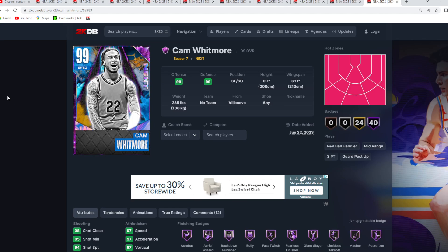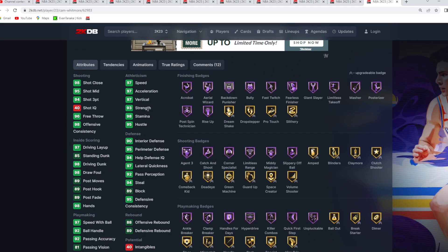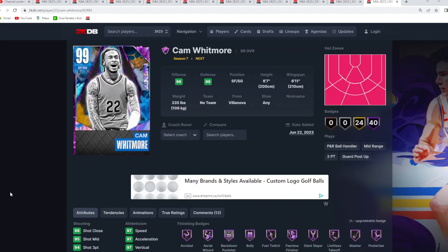Coming in at the number 10 spot for under 10,000 MT is the Dark Matter Cam Whitmore. He's a pretty good shooting guard — 6'7 at the 2, 6'11 wingspan. His stats are amazing all around: 98 driving dunk, 97 vertical, 97 speed, 97 acceleration. He's got good dribble sigs with the Steve Francis size up, the Trey escape, Dame behind the back, and great dunk packages. His jump shot is a little questionable, sometimes feels weird, sometimes good, but he has amazing defensive tendencies.